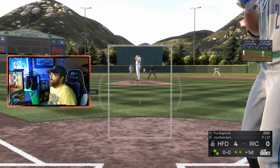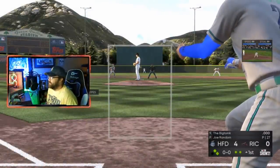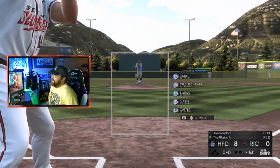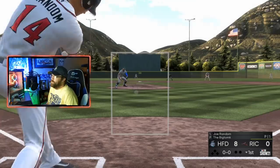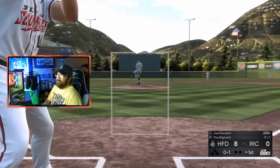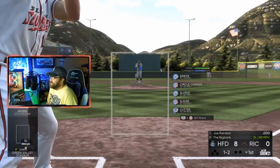We load into the game. We don't want to hit for this one - when you come up as the pitcher, just bunt to get out quickly; you're just wasting time. Now we're pitching, and it should be pretty easy - these guys are not going to be able to touch much. He fouled one off, which can happen occasionally, but you should be able to strike them out pretty easily. I'm trying to get him to swing at one outside the zone.